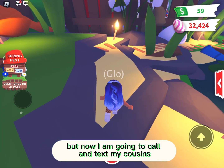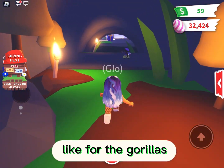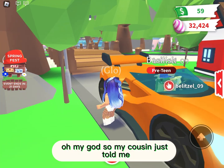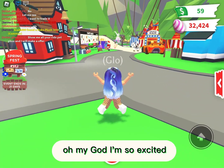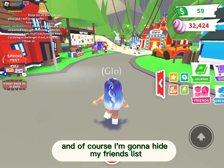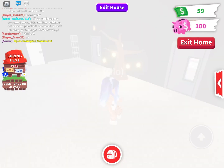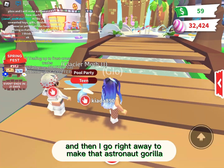Now I'm going to call and text my cousins to see if they have any items I can use for the gorillas. My cousin just told me he does have a gold star that I can have — I'm jumping out of excitement because I can make another astronaut gorilla! I teleported to him, he gave me the star, and I went right away to make that astronaut gorilla.